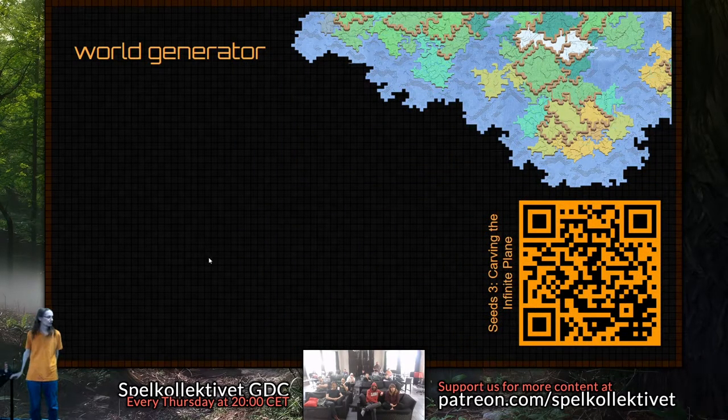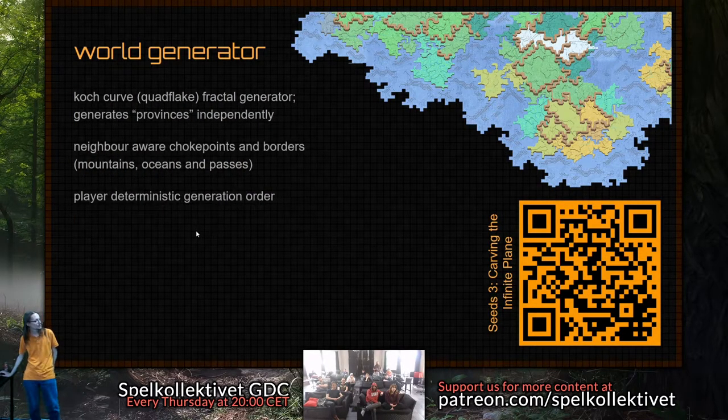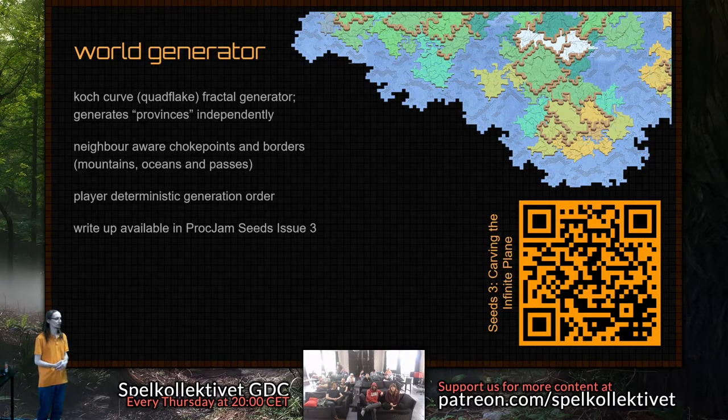Very quickly on the World Generator — people have seen me post about that before. It is a fractal-generated world space at chunk level with a neighbor-aware algorithm for determining borders. I can better explain it by saying there is a write-up for it with a QR code — I am in ProcJam's semi-annual magazine. Because it is a neighbor-aware algorithm, I can influence things like the predominant biome, the plant life, and the temperature, and also build an AI director-style storyline with this at the same time.